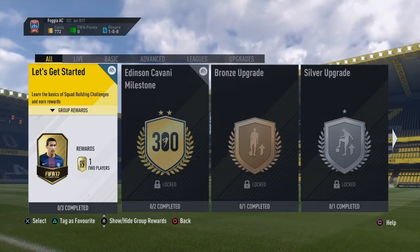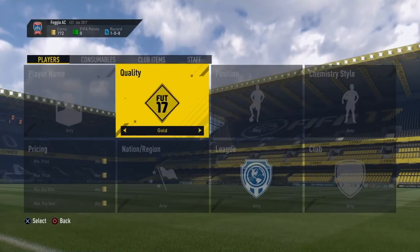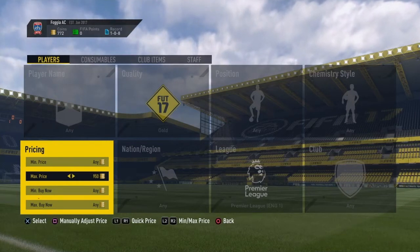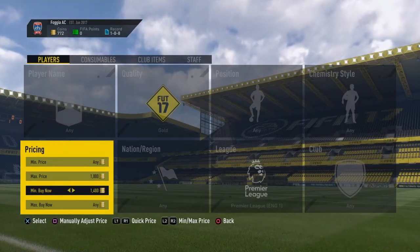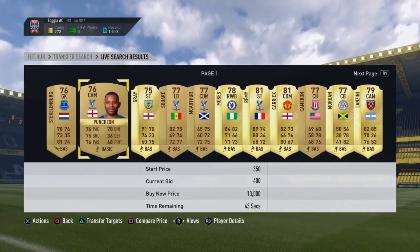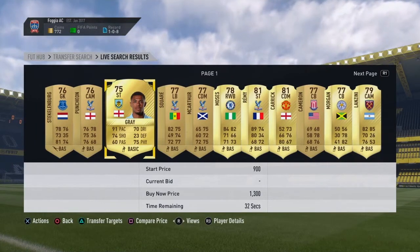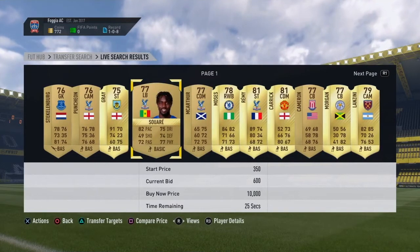What you want to do is look at the Manchester United players. Go into the transfer market — go to transfers, open the transfer market up, set quality to gold, league to Premier League, England. Then you want to put the max price around about $750 to $1,000 and put the min buy now price at $1,250 or $1,200. Search and try to get some players that aren't going for much. I think I'm going to get this guy because he's got good shooting — he's a striker. So I'm going to bid for him.